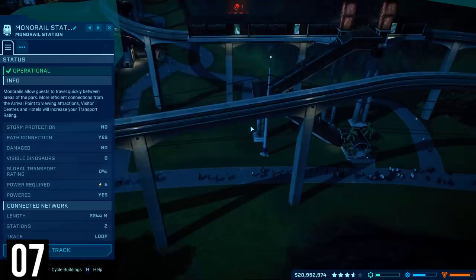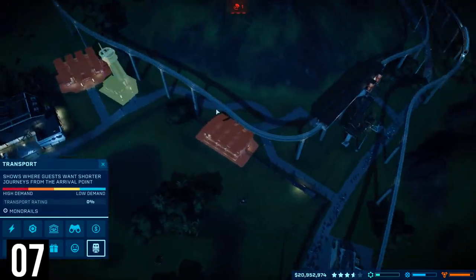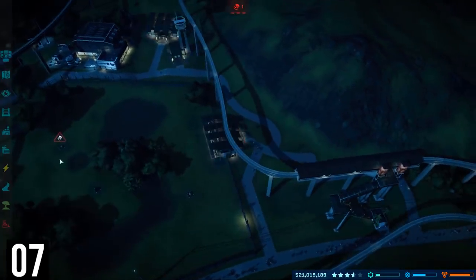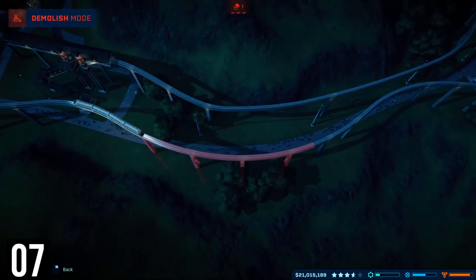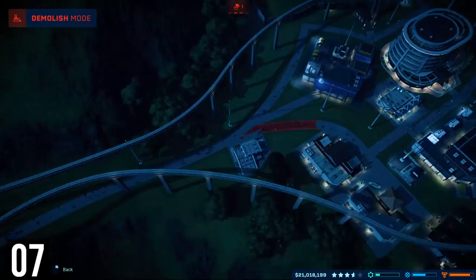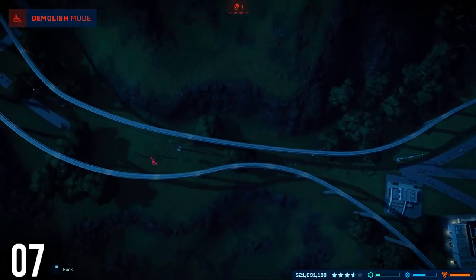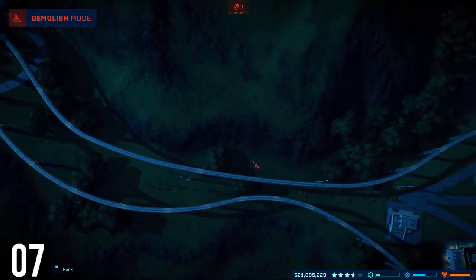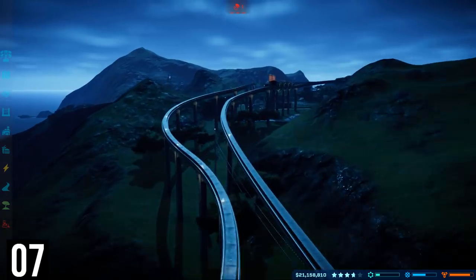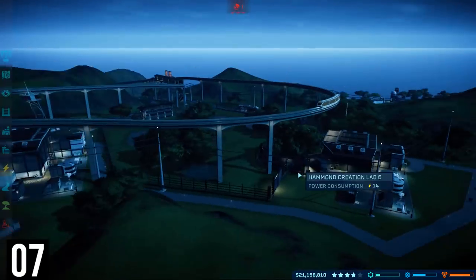Your monorails are also a large part of your facility rating and should be a high priority. You unlock them as early as Isla Muerta, the second island, and although they require a hefty initial investment of about 2 million, they are absolutely necessary in the long term. Use the management view to find out where to place stations, and then snake your monorail track around the park. If your transport rating is still low after doing this, look for long unnecessary paths between areas and force your guests to use your monorail — they'll increase your travel rating much more in response.